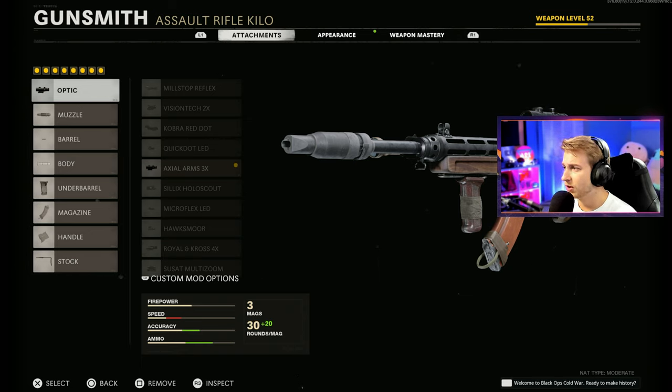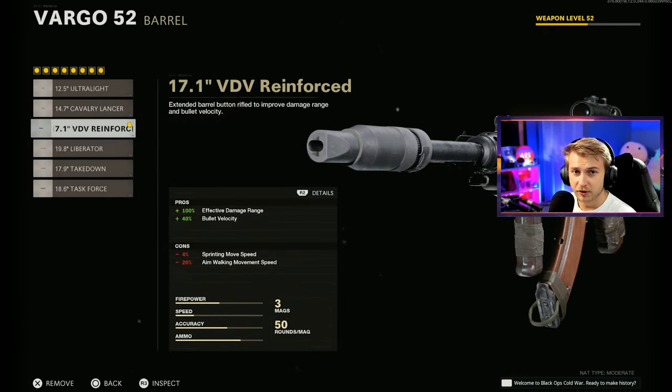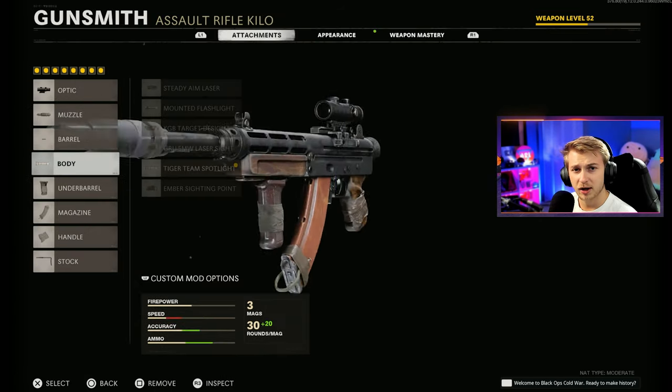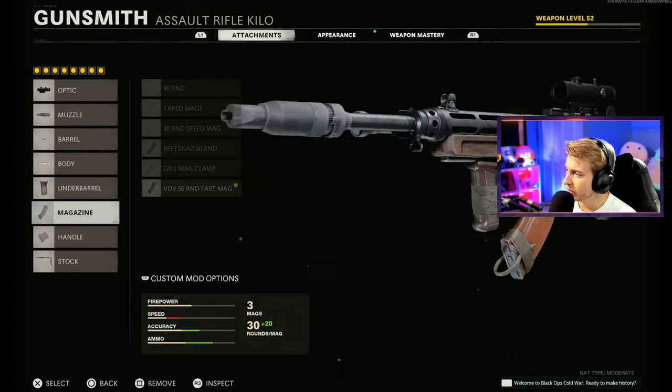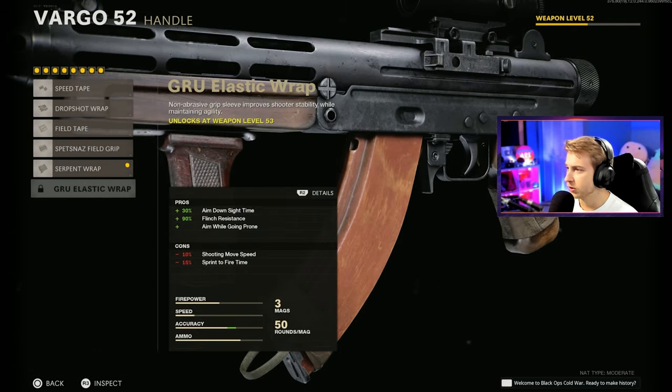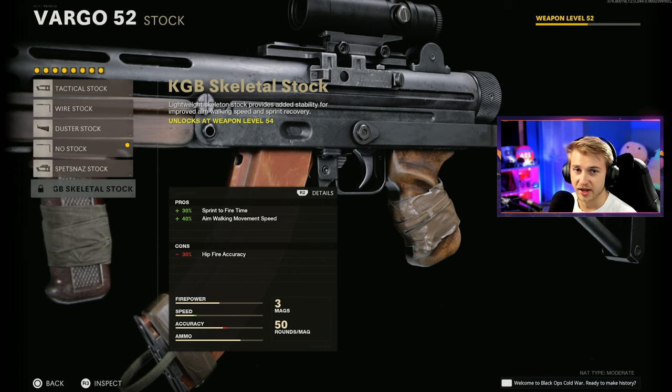Really quick, let's go through our build. I grabbed whatever I could find off a random Google search. I have the Axial Arms 3x on here to help me focus on getting long shots because I struggle getting those. I have the Gru Suppressor, VDV Reinforced Barrel, Tiger Team Spotlight, Slitna's Grip, VDV 50 Round Speed Mag, Serpent Wrap which we'll be switching to once we unlock it, no stock but I'm going to switch it to the KGB Skeletal Stock.